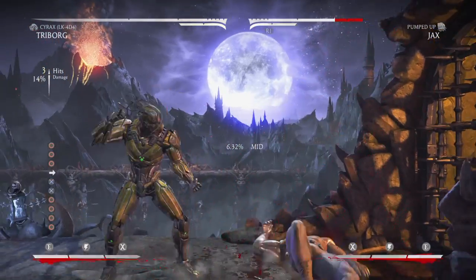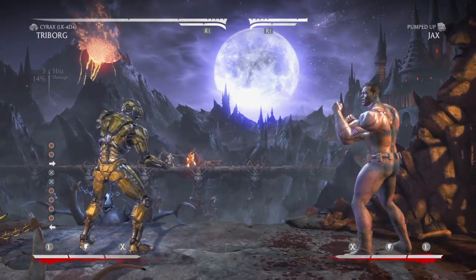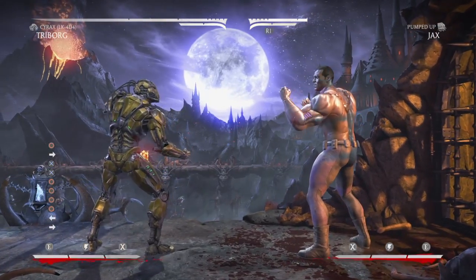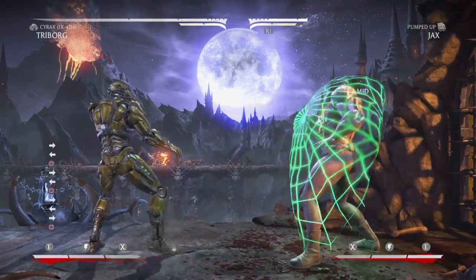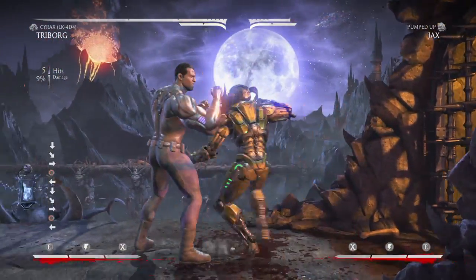I'm gonna kill Jax. Now I'm gonna teach you the basic powers. This is the web — it catches enemies so you could start combos with it.